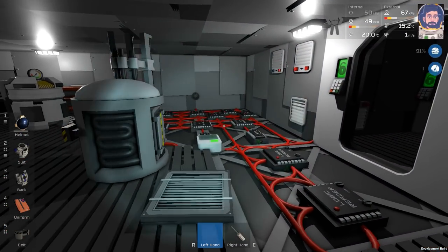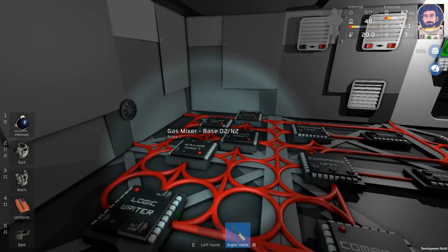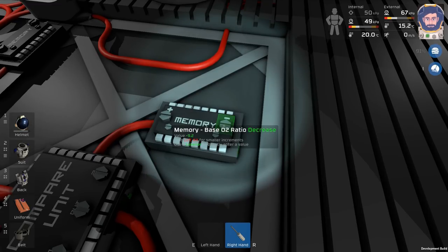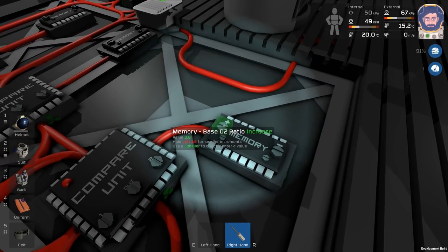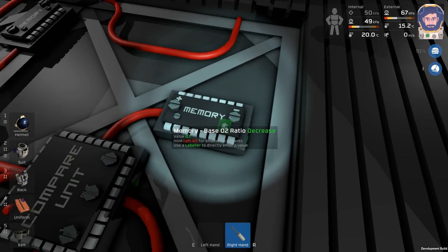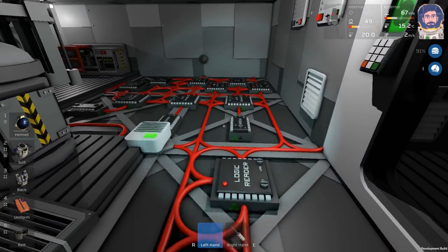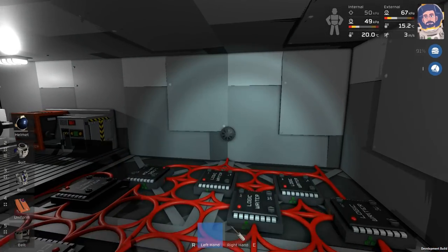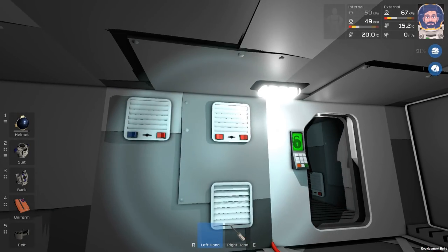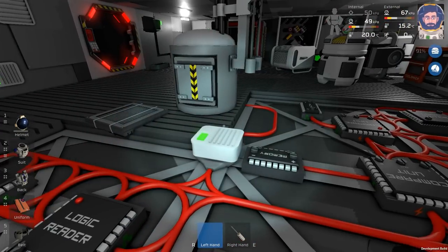Okay, with the PSA out of the way, let's dive in. Basically, this is an old save and I do know I need to change something. This is the one - I need to change that to 0.7. Let me run through this really quickly. Basically, what this setup does is we have a gas sensor and we have our two fill and vacuum vents - flood and vacuum, sure, whatever.